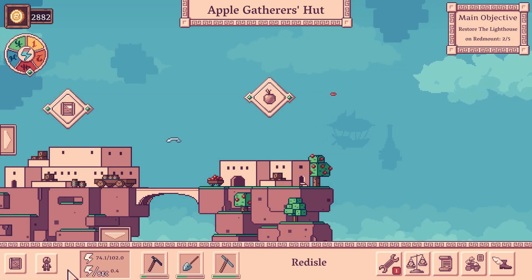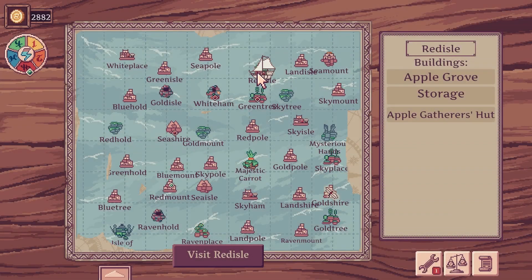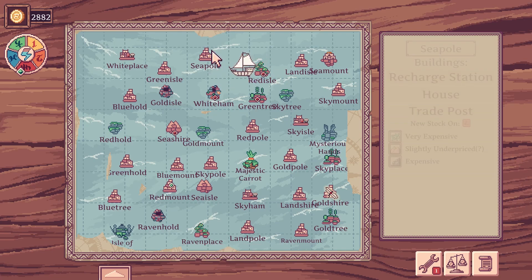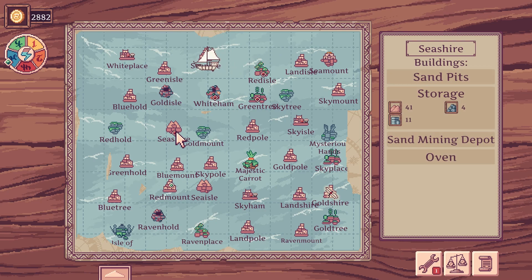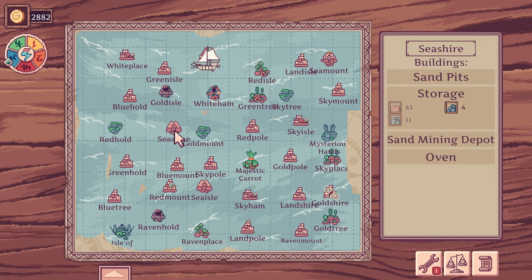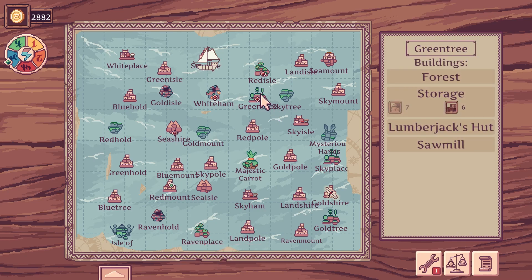Do I still have crews left? I feel like I've been sending workers everywhere. Oh no, we only have one crew for the whole ship — that's dangerous! I do feel like our ship is moving slower because we only have one crew. But it's pretty cool that now every time we move we get more stuff. Look at that — I already have 10 bricks, so now all we need is 30 wood and we'll be good.